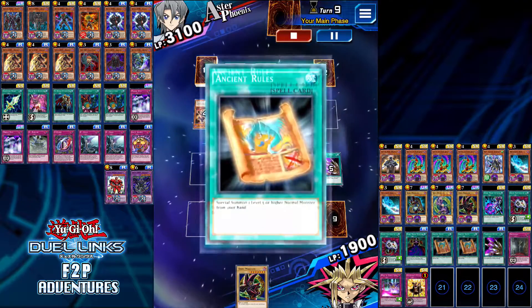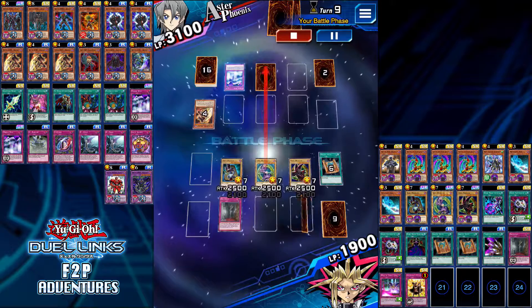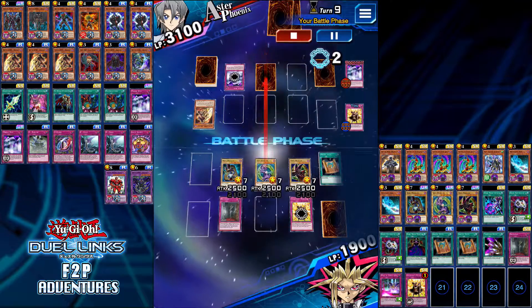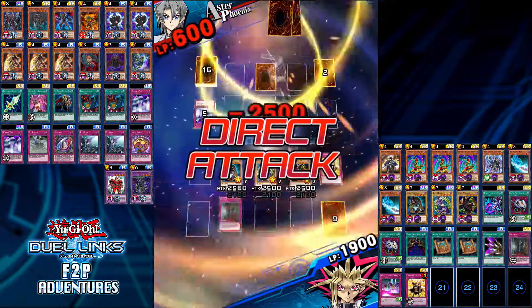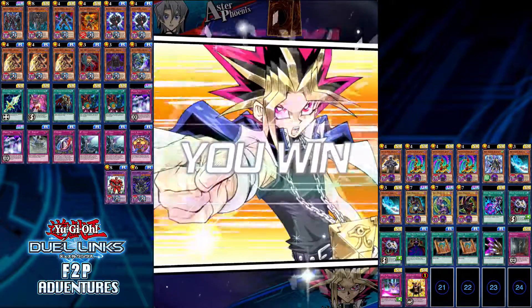Dark Magicians can easily wipe out 4,000 plus life points in a single turn, and I think that's pretty incredible. This duel went for me — I used Champion's Vigilance on Mirror Wall and that netted me the win.